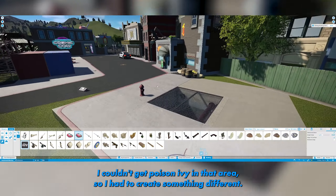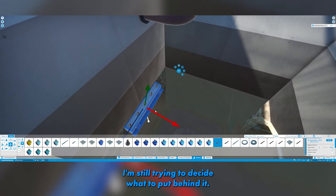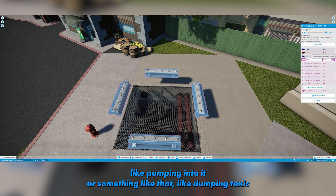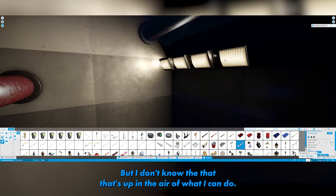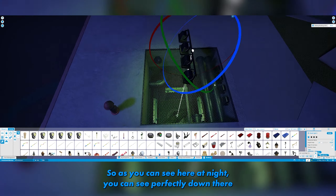I believe it fits the area really well. I couldn't get Poison Ivy in that area so I had to create something different. I'm still trying to decide what to put behind it — I was thinking about putting maybe a truck behind there, pumping into it or something, like dumping toxic waste down there. That's still up in the air.